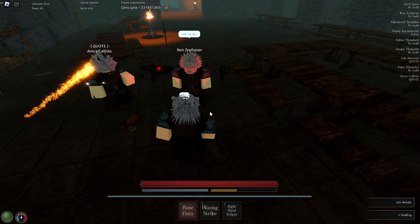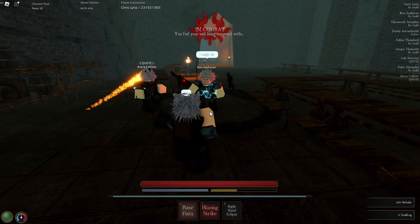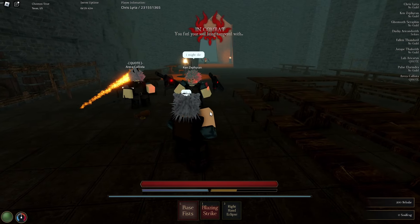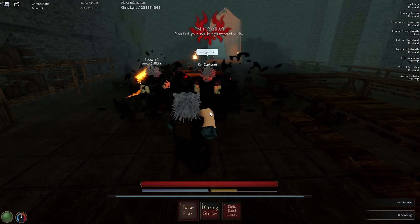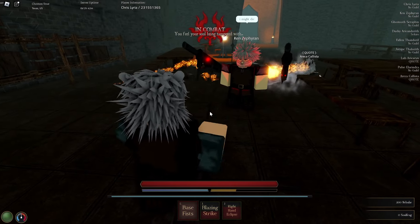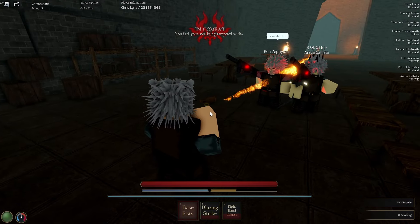So here are some extra moves I forgot to use. First you have Blazing Strike — it stuns and also does a dropkick. Next you have Right Hand Eclipse — it sends out fog. That's really it, I don't think it does that much damage, it's kind of a trash move. We're gonna show you guys the dagger as well.